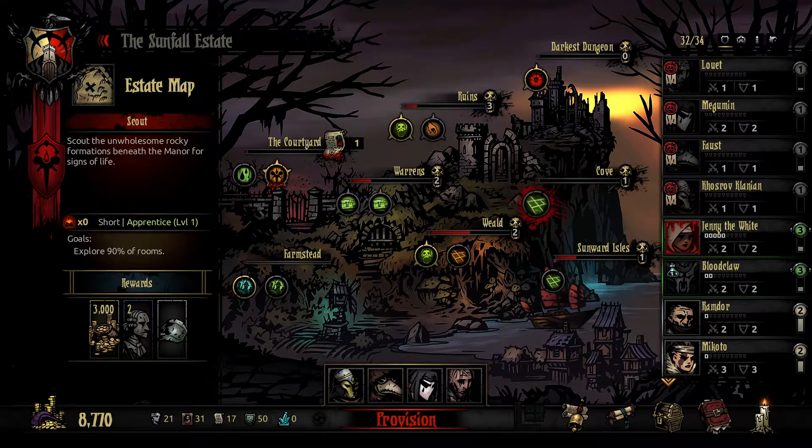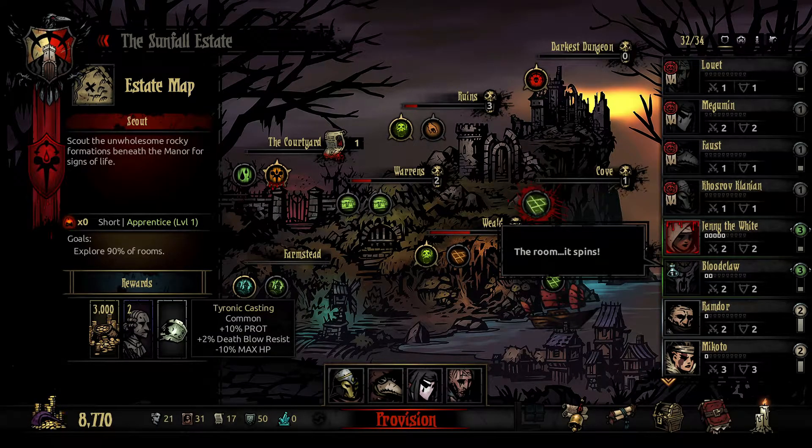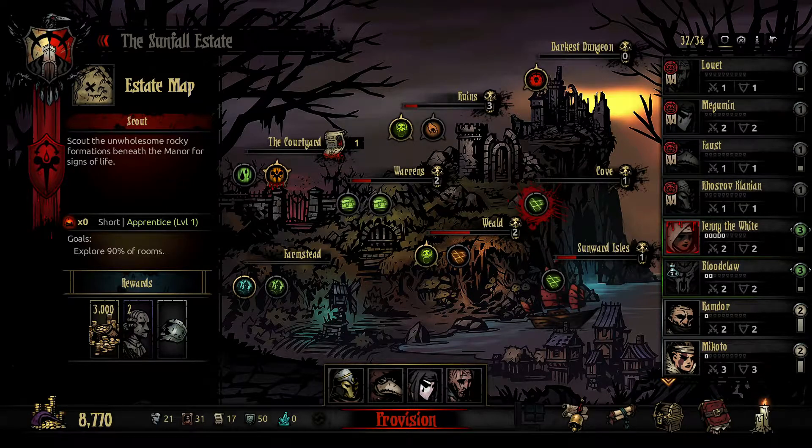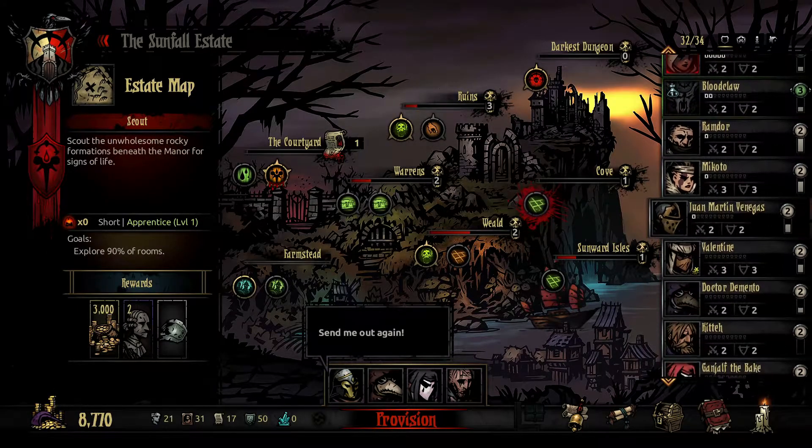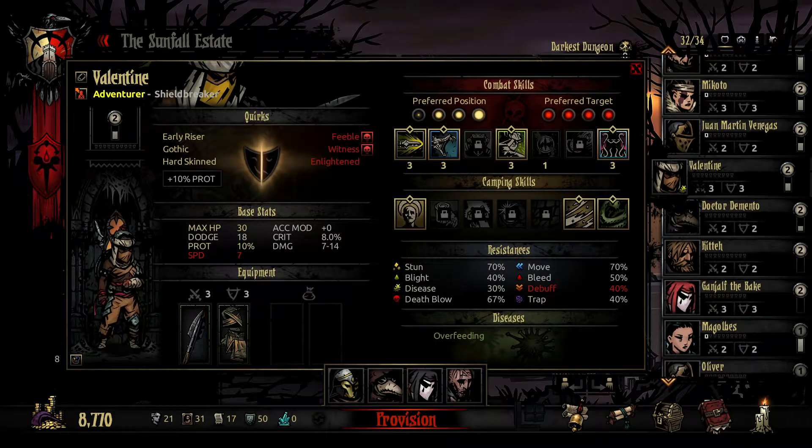Ruin has come to our family. First, we have Faust going on this mission, wearing Plague Doctor Red. Then we have our Shield Breaker, now named Valentine. They wanted pink — this is the closest I can get — but she is now Valentine.